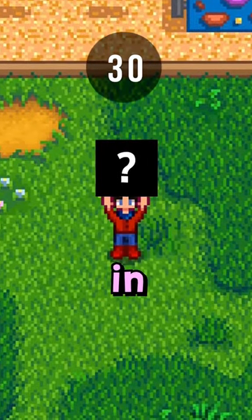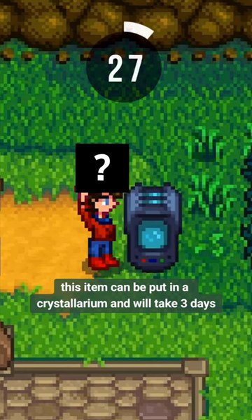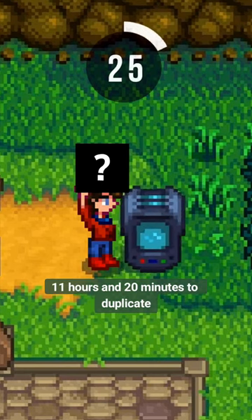Guess what Stardew item I'm holding in 30 seconds. This item can be put in a crystallarium and will take 3 days, 11 hours, and 20 minutes to duplicate.